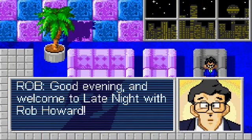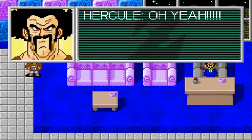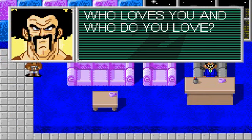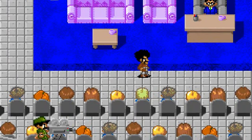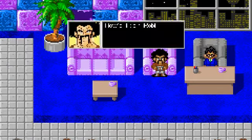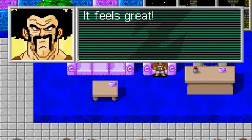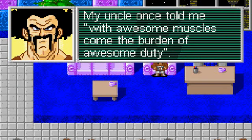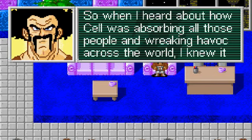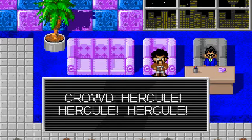Good evening and welcome to Late Night with Rob Howard. Our guest today will be Hercule, hero of the Cell Games. Oh no, not the crack music! Who do you love? The crowd is just chanting Hercule. How's it going, Rob? Hello, Hercule. Now, the first question I have to ask you is: how does it feel to have saved the entire world? It feels great! Being the greatest martial artist on the planet takes a lot of hard work and dedication. My uncle once told me, with awesome muscles comes the burden of awesome duty. So when I heard Cell was absorbing all those people and wreaking havoc across the world, I knew it was my duty to do something about it.